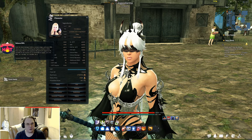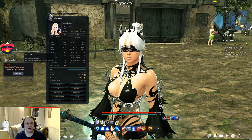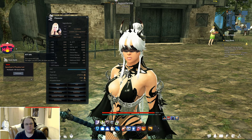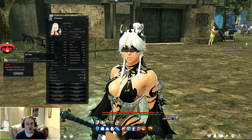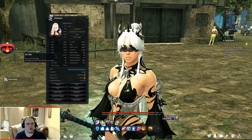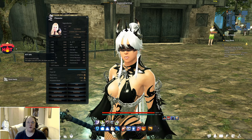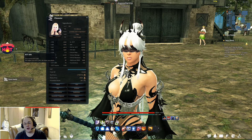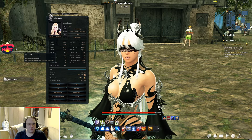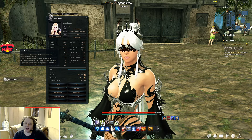Attack speed determines how fast your character attacks and uses some defensive abilities. You want as much attack speed as possible. It usually comes from your weapon and its enhancement level — the higher the enhancement level, the more baseline attack speed you gain — plus enchant scrolls you put on your gear.